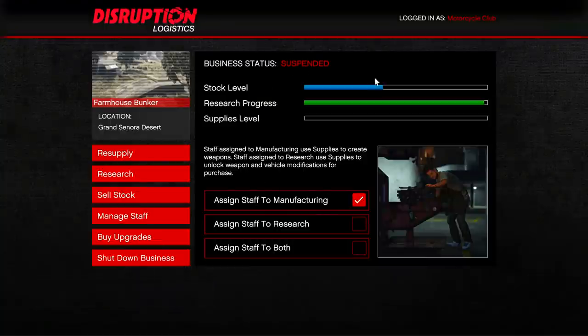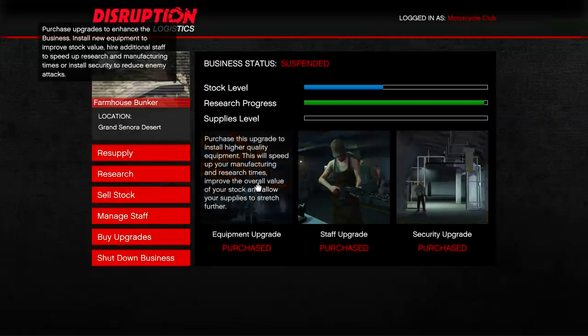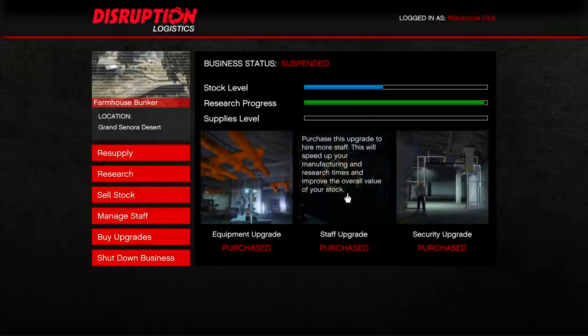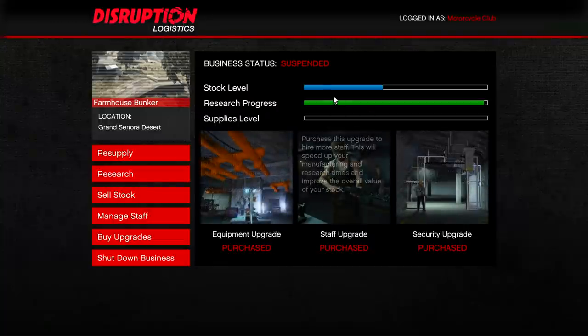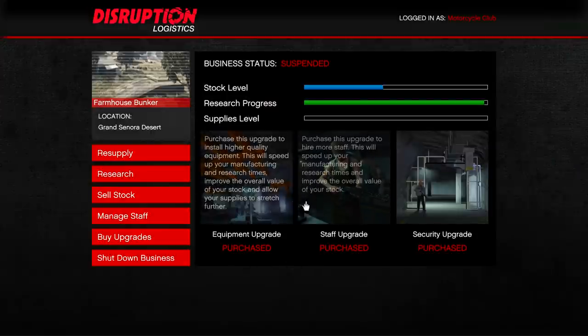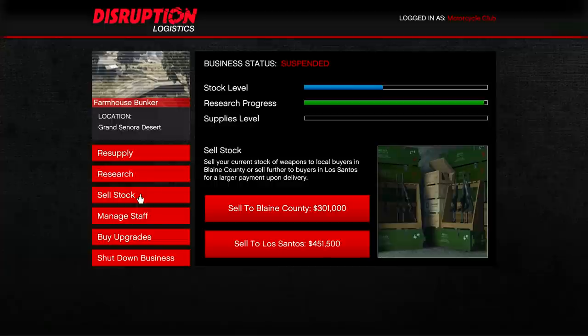Another thing that can make stock fill up even faster is upgrades. These are pretty pricey, but I've already purchased all of them. Hiring more staff is going to make you more stock faster. They are expensive, but long term you are going to make your money back, so it's up to you.